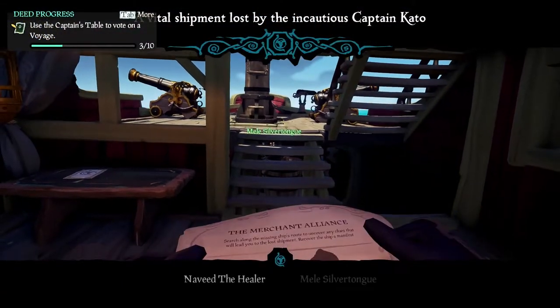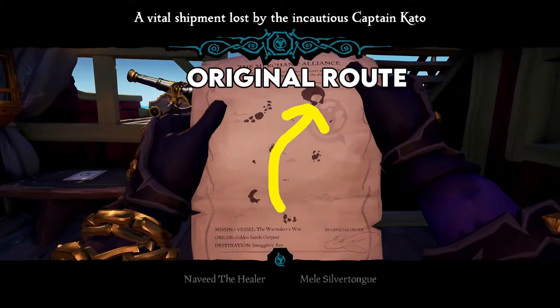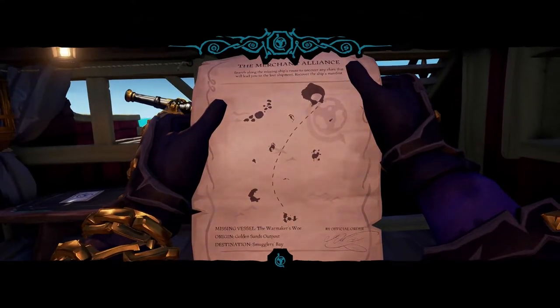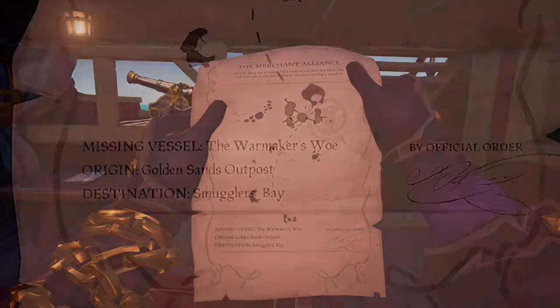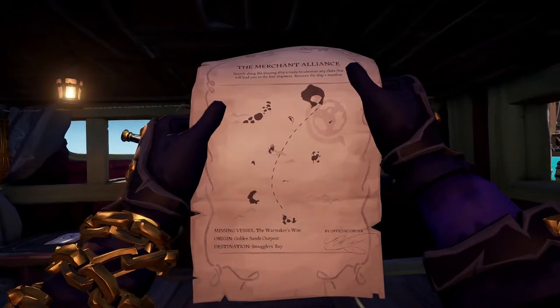To start this voyage off we need to find our first clue. The best thing to do is to map out the original route on our ship's map so we can follow the same route pattern. At the bottom of the quest note it will tell you the origin and destination of the missing ship. From this we can find the original island and then plot the exact same route to find the missing ship.